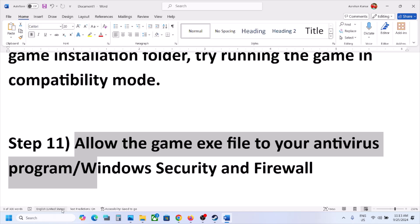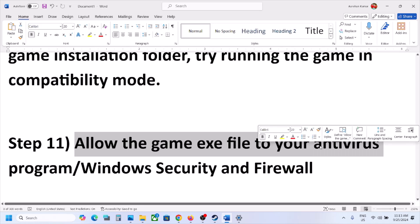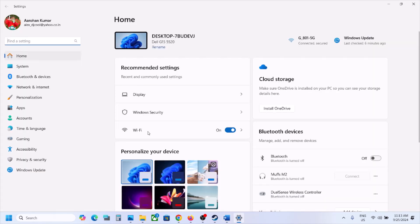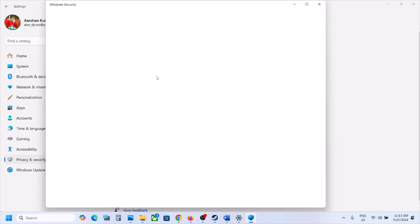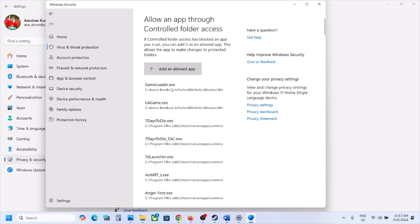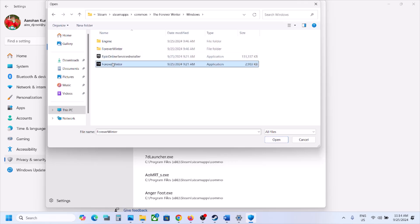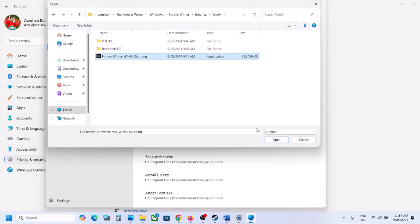The next step is to allow the game exe file through your antivirus program. If you use a third-party antivirus such as Avast, Norton, Bitdefender, or McAfee, add the game exe or complete game folder to the exception list. For Windows Security, go to Settings > Privacy and Security > Windows Security > Virus and Threat Protection, scroll down, click Manage Ransomware Protection, then Allow an App Through Controlled Folder Access. Browse to the game installation folder, open the Windows folder, select the game exe, then also add the Forever Winter binaries Win64 exe file.